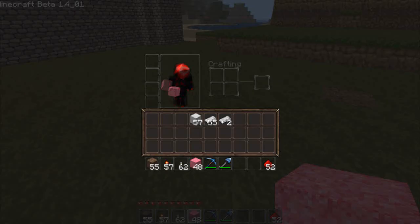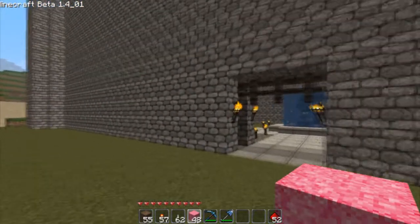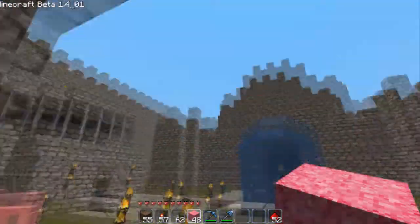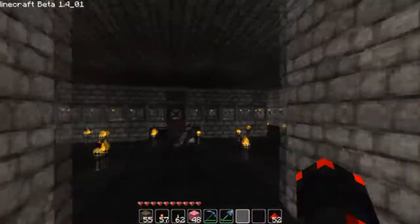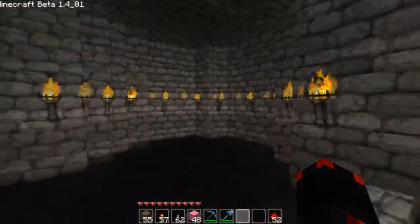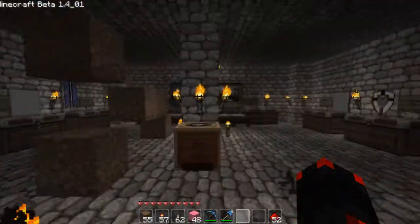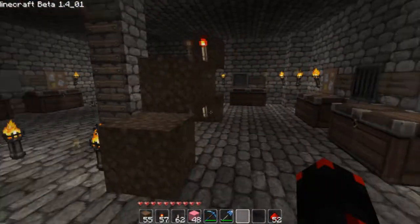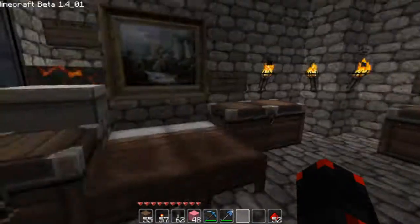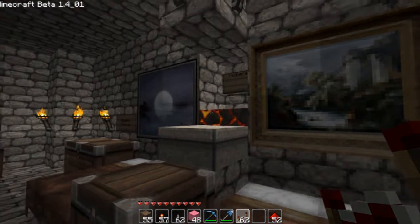There was one type of pulsar I forgot to show you — actually I didn't forget, it's actually new, but it's not that hard to make, so I'm just gonna go ahead and show you guys right now. Let me get some stuff. I was testing out the piston mod with this. That's my repeaters, my incinerator.